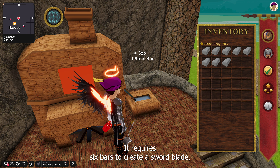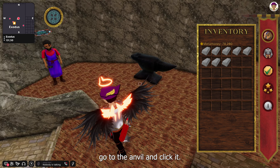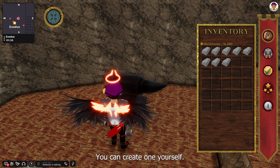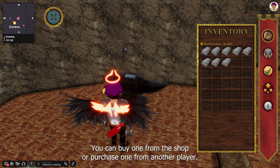It requires six bars to create a sword blade. Go to the anvil and click it. Make sure you have a hammer equipped. If you haven't received one, you can get one from Blaze. You can also buy one from the shop or purchase one from another player.